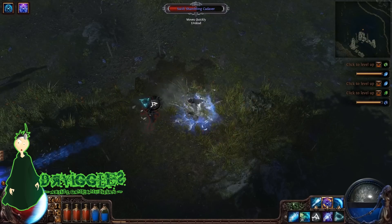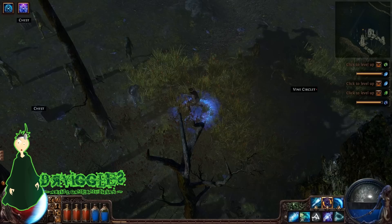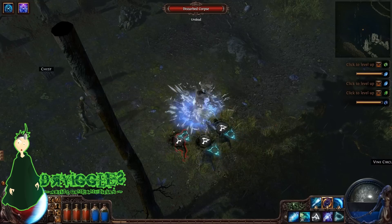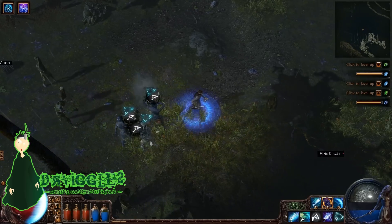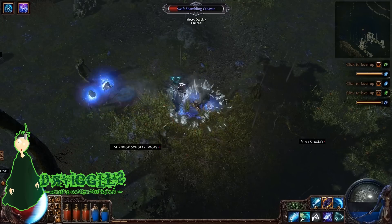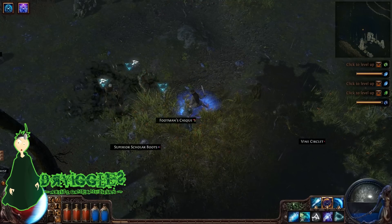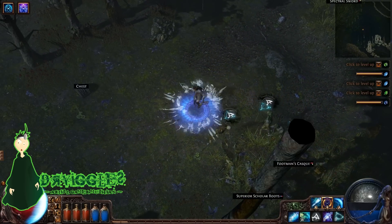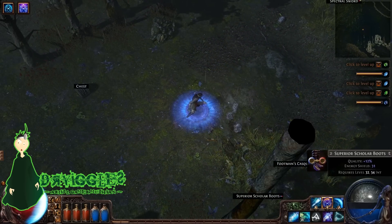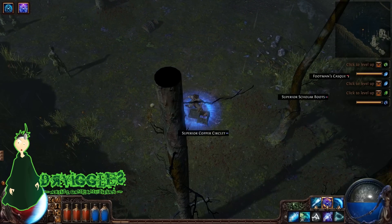As I'm killing the mobs here, you can see there are some icons above their heads — those are curses which I had placed on the mobs to make them more vulnerable to my damage. You will also notice the gems on the right side of your screen. Those are there because I have certain skills I can level up, but some stats are needed for the next level up, and if I do level them up the gem might not work if I have to replace a certain item with a certain stat.